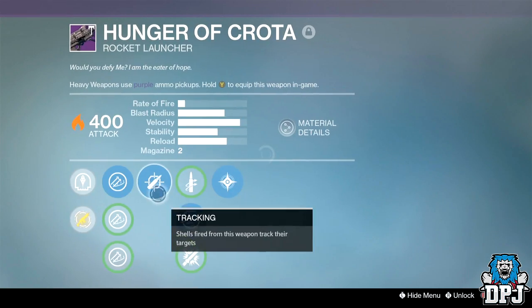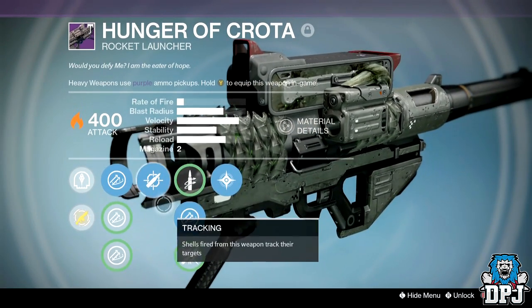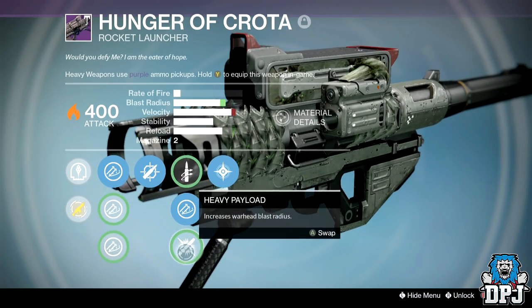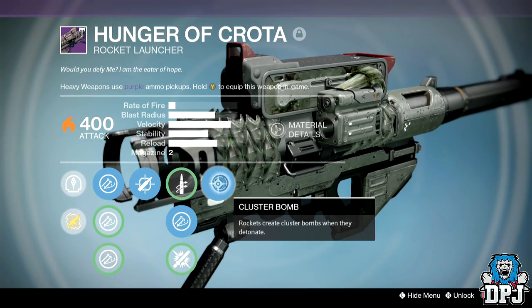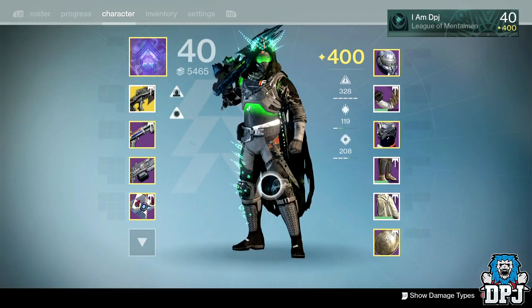We also got the Hunger of Crota rocket launcher: Soft Launch, Linear Compensator, Aggressive Launch, Tracking, Javelin, Heavy Payload, and Clown Cartridge. And that is it! In the background you can see my Warlock armor and Titan armor as well.